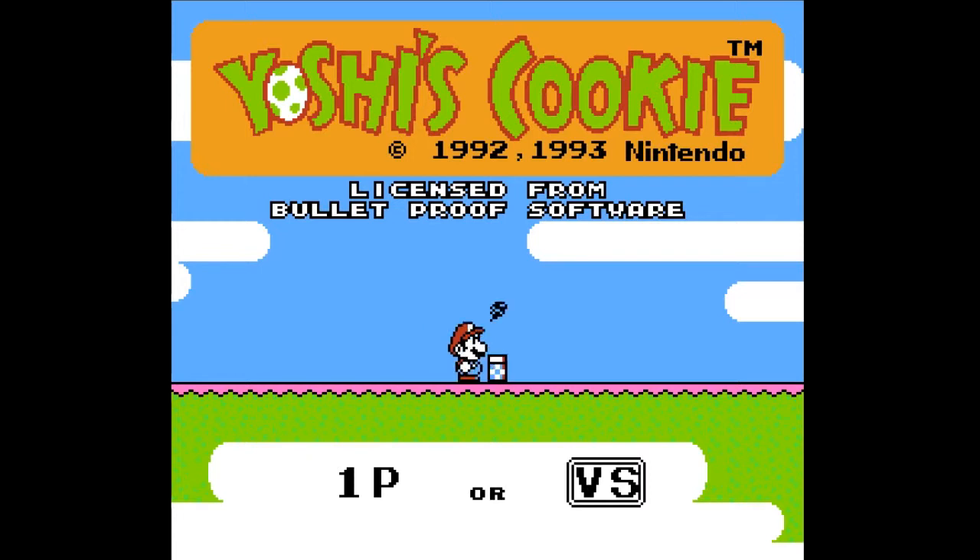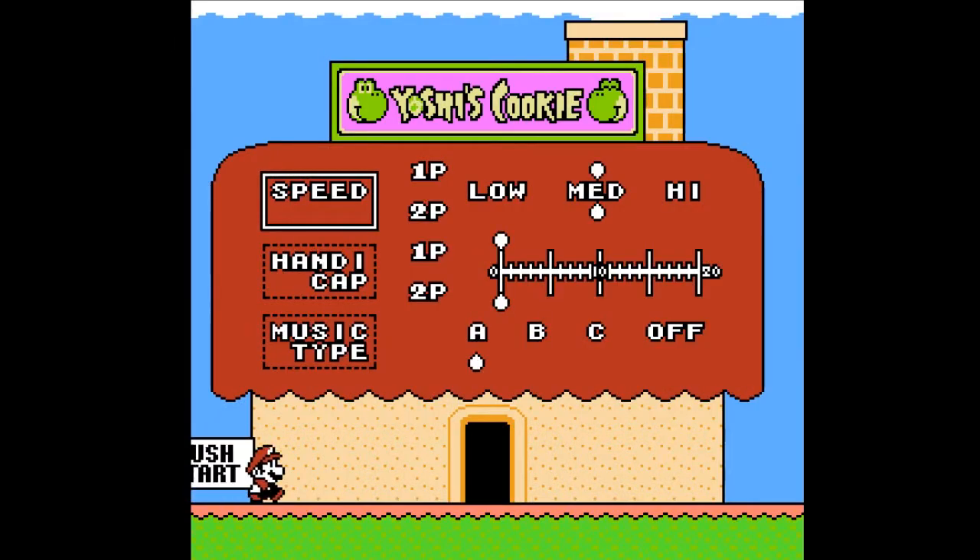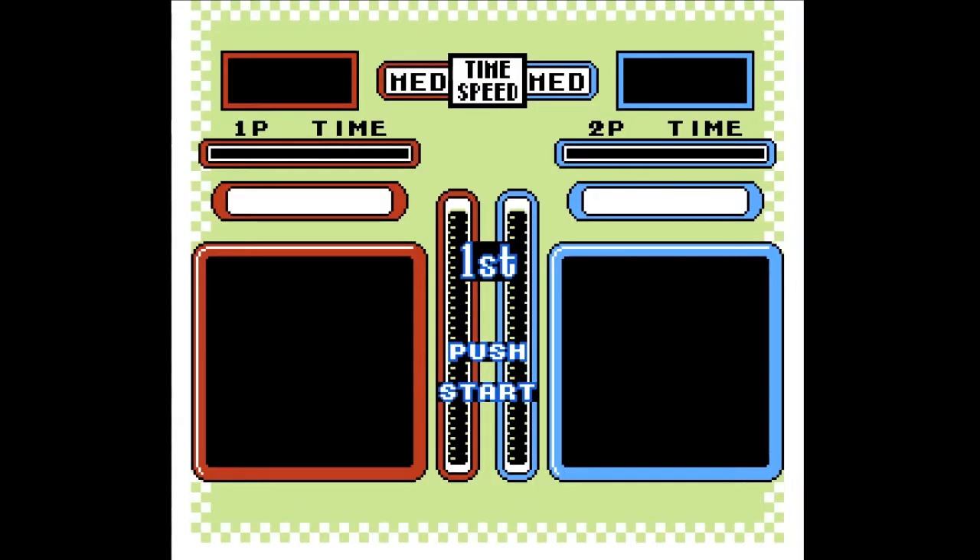You know there's 12 different controls on this. We're going to be playing two-player where we have to line up rows of cookies. That's Mario, isn't it? Okay, I'm blue and you're red.